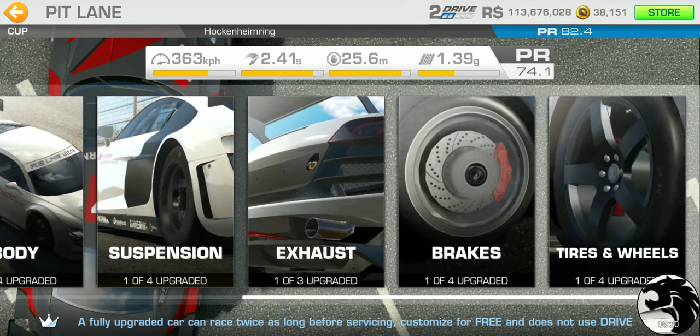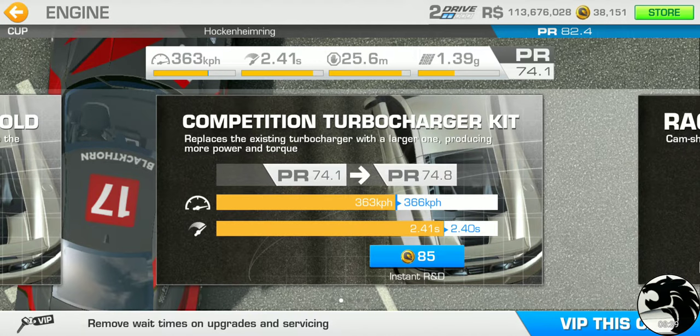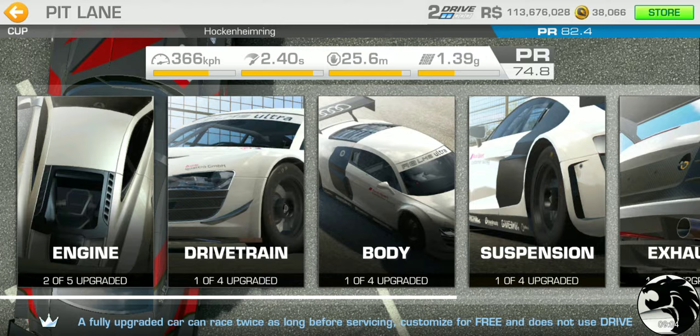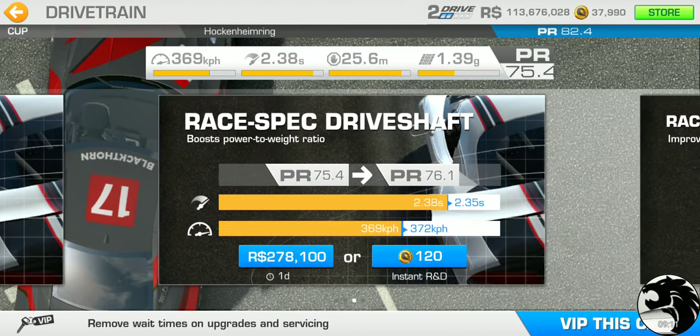The second tier upgrades are all gold. Engine costs 85 gold, and after finishing this round we should be around 78.2–78.3. Running through the categories: engine 85 gold, plus 80 gold brings us to 165 gold total.